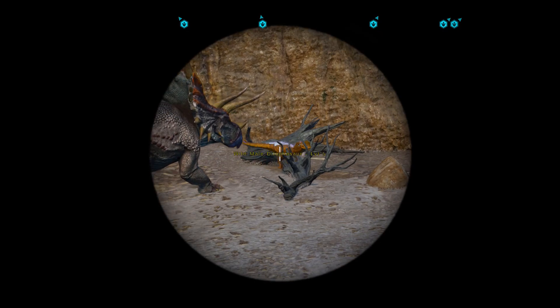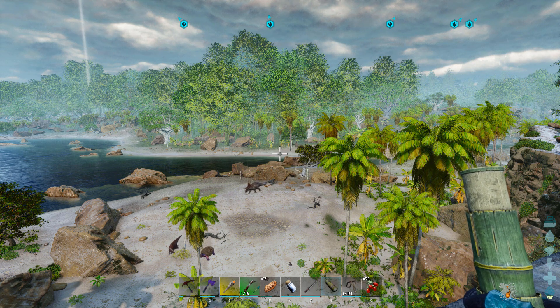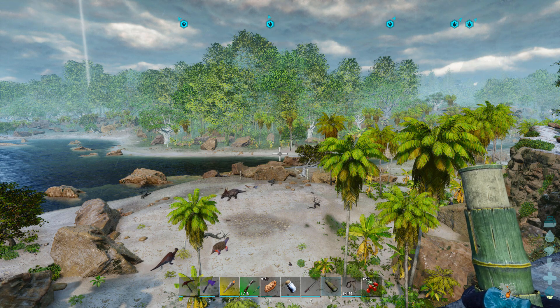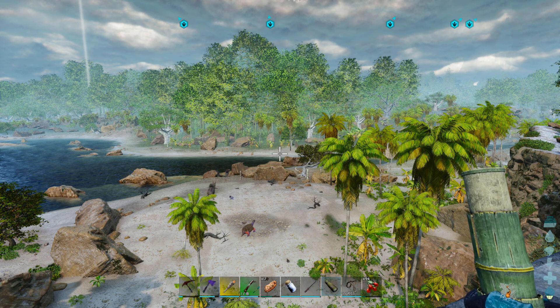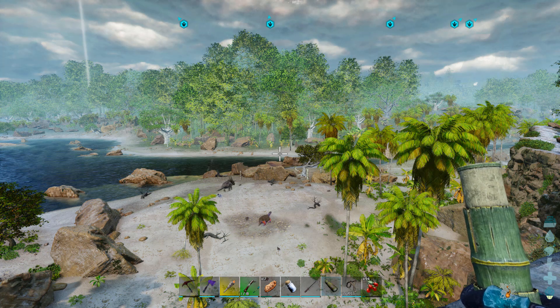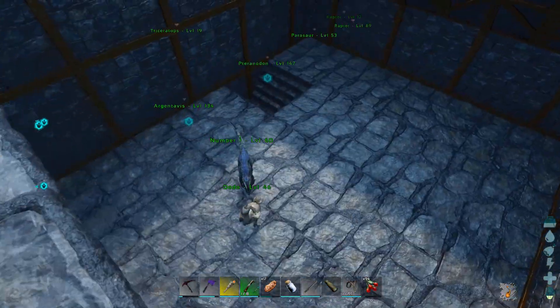Let's see what's down here - cool looking turtle, a parasaur running from a dilo, and there's a trike. That's the beach - I kind of want to move now, might put a water pen down there. I don't think I'll do that eventually though, I think I'm going to move. Oh - thunderstorm! Some lightning going on. I stopped talking for a second so you guys could hear that.